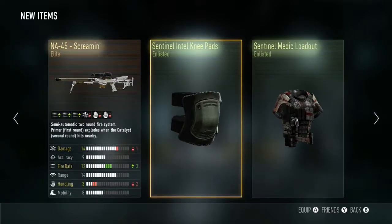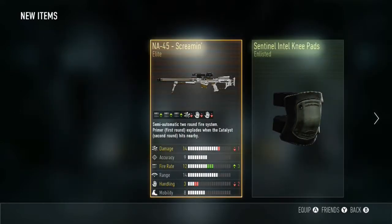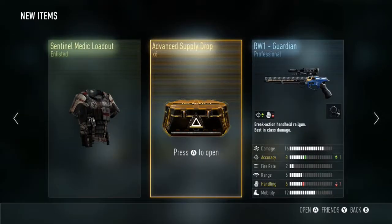Oh gosh — Sentinel medic loadout, the Sentinel Intel knee pads, and the NI-45 screaming — that's obviously a sniper and it looks pretty nice. Minus one fire rate, plus three — that's not too bad. I'm gonna give that a try.